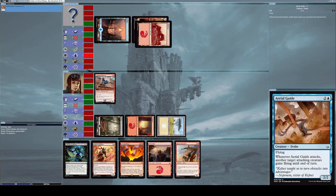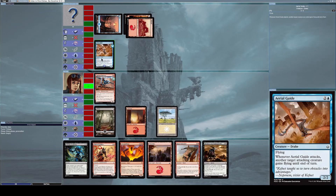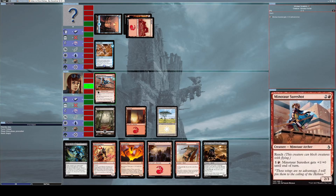He places down his own mountain and taps everything to summon Aerial Guide, which is a 2/2 Drake creature with flying. Whenever Aerial Guide attacks, another target attacking creature gains flying until end of turn. That's annoying, but thankfully Minotaur Sure Shot has reach, so I can use that to my advantage.